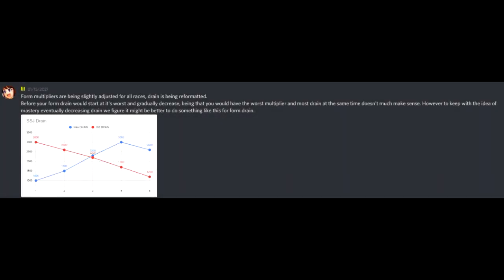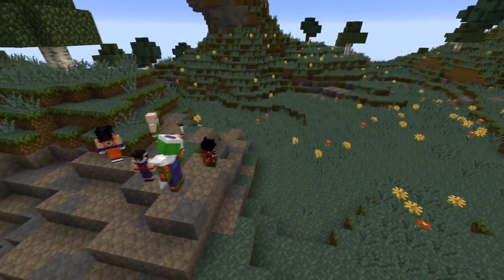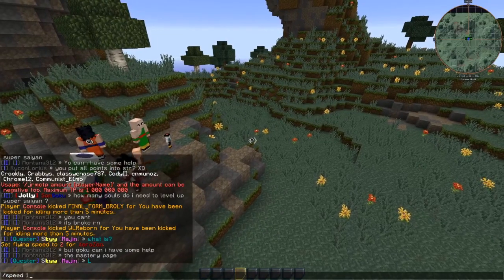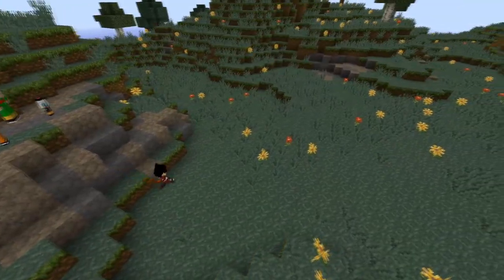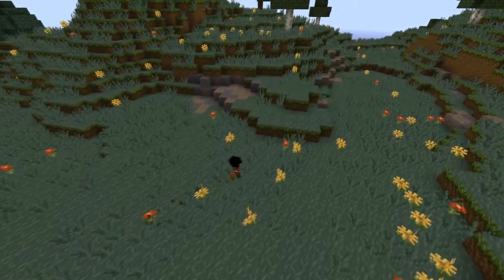Next, I'll delve into something we mentioned previously in teasers — key drain is being changed for forms. We are also adding stamina usage and stamina regen per form. It'll be a very minor amount; it's more in place for forms like Full Power Super Saiyan. Full Power Final Frieza is going to have a decent amount of stamina usage and less regen, as well as Golden, because that's a big thing with Golden.